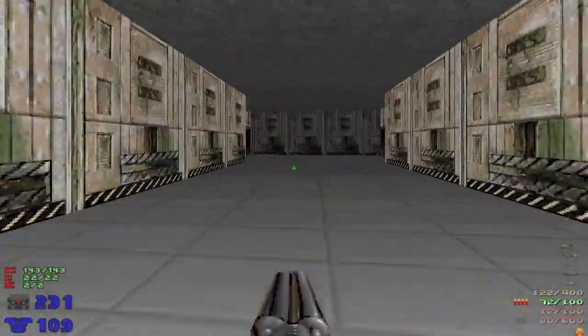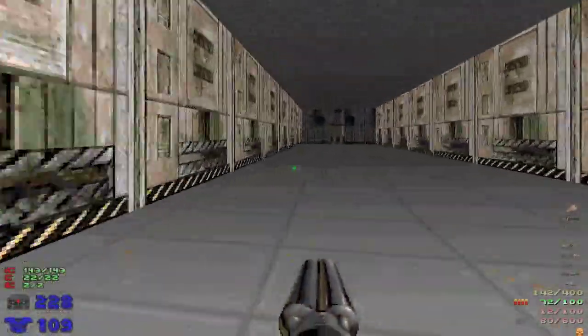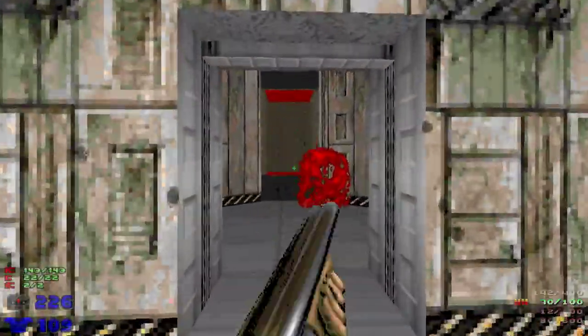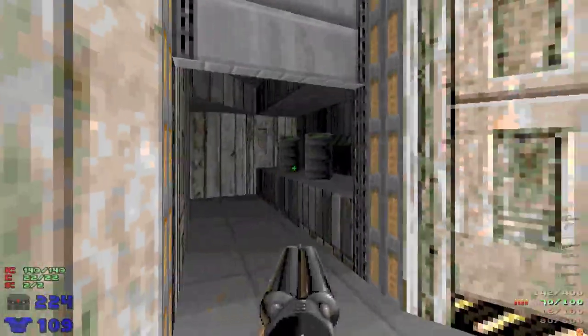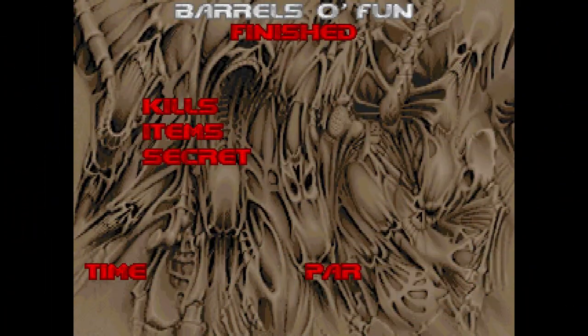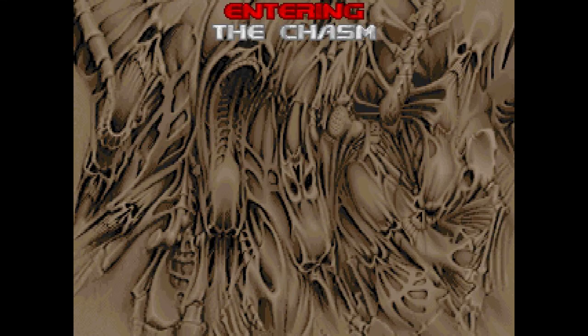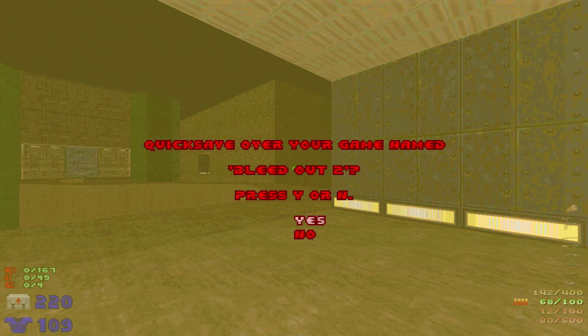I could have gotten more ammo and everything like that, but this is 100%. That's what I'm calling it at — 143, 22, 2. Done with Barrels of Fun. Triple 100. Got a decent time. Not going into the Chasm very strong — this is going to be good. Like the video if you liked the video. Consider subscribing if you want to see me try to get through this place. I'm Austin. Till next time. See you then.